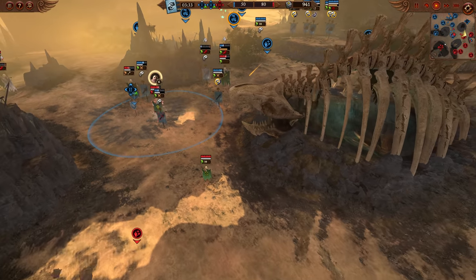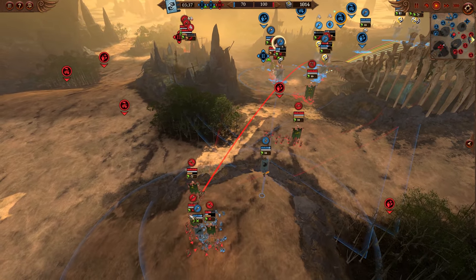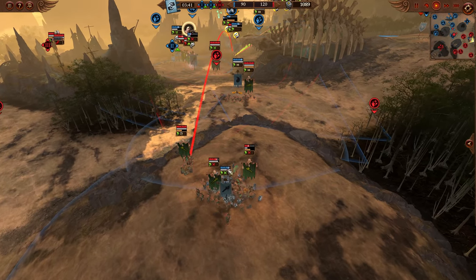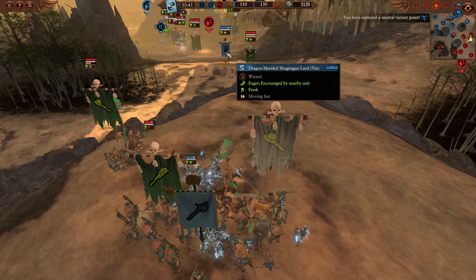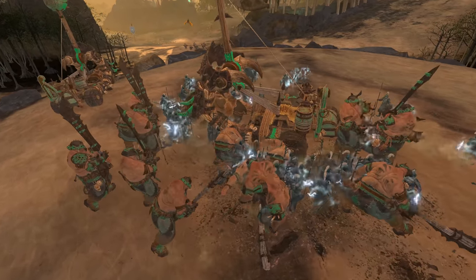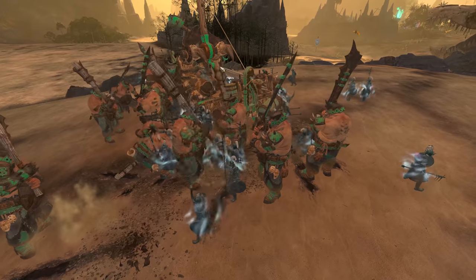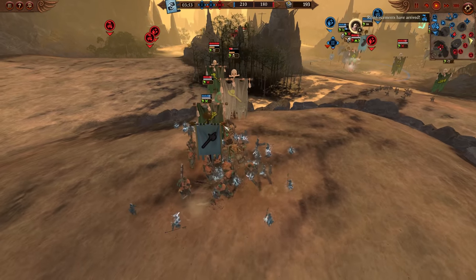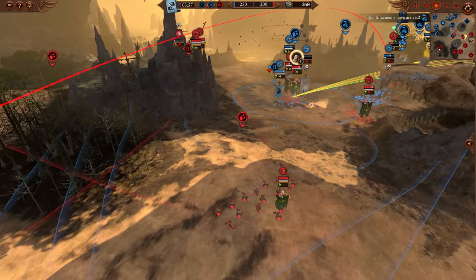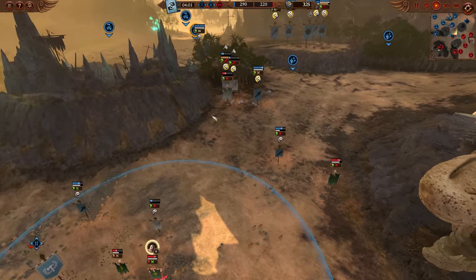Wei is in a commanding position. The Scrap Launcher isn't really contesting much in melee. The Ancestral Warrior Summon from the Chugungun Lore of Yin comes in to disrupt and prevent the Scrap Launchers from firing, and will do a lot of damage to these Iron Guts as well. A pretty good engagement for Wei - that ethereal elite Halberd Summon might even be causing terror in that situation.